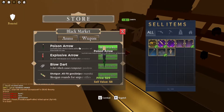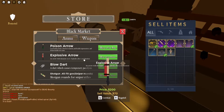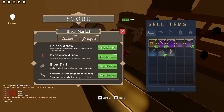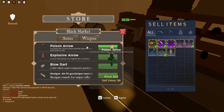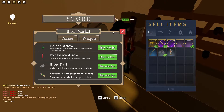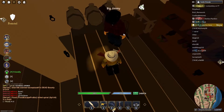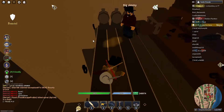There are poison arrows, which destroy your opponent's stamina and self-regeneration and drain them of health. There's also an explosive arrow, which is very OP — it literally just blows them up. The blow dart gun lets you shoot blow darts that stun and paralyze your opponent.